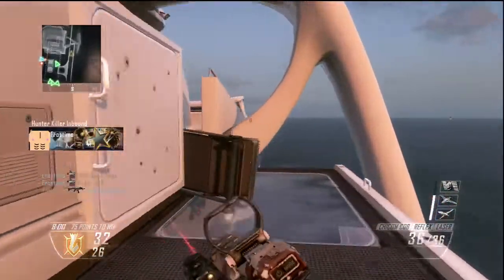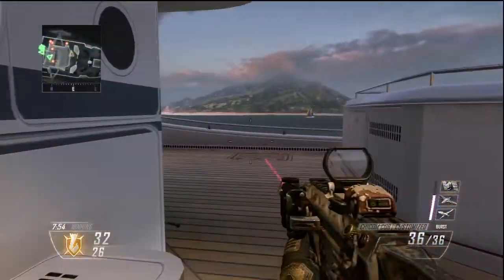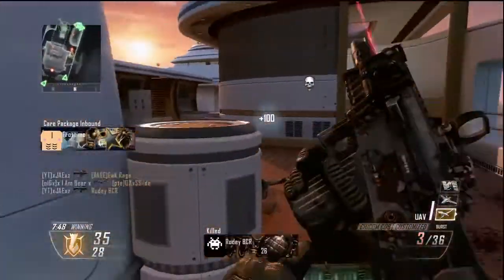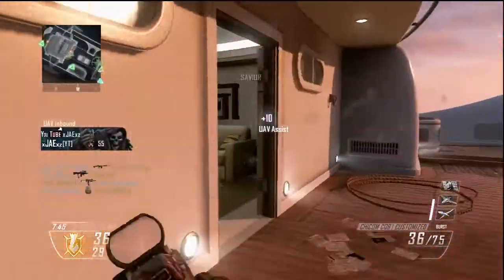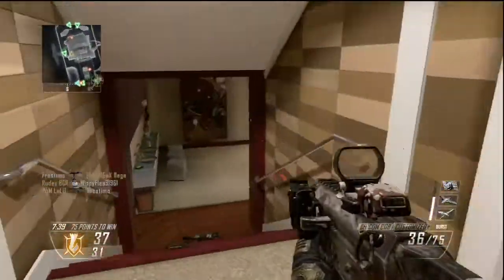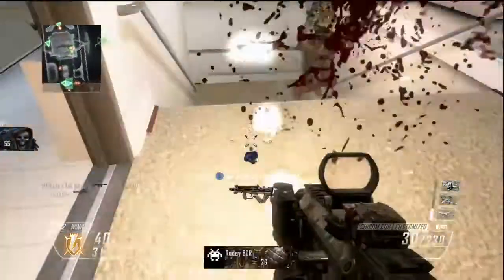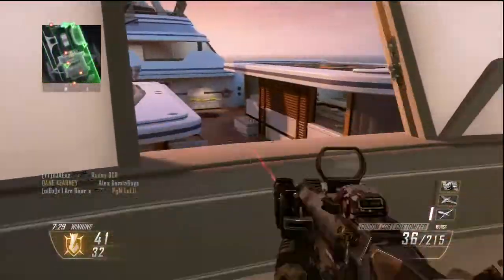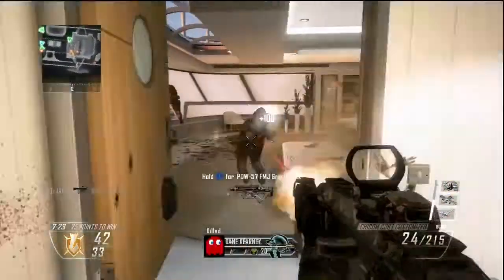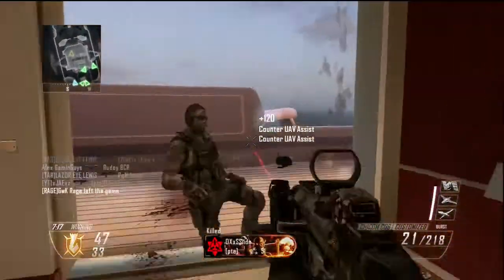If you stick around the main buildings, you should be able to pick up quite a few kills — as you'll see me doing in this gameplay. You can go upstairs, look out the window to the center of the map, pick off people there, pick off people on the sides in the jacuzzi or running down the sides. If you have a UAV up or know the game well, the spawns usually flip — as you can see happening in this gameplay right here, with three of them around the building.